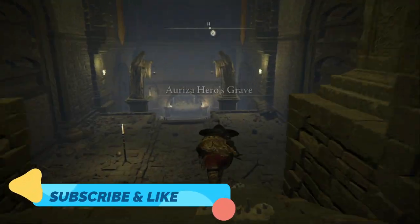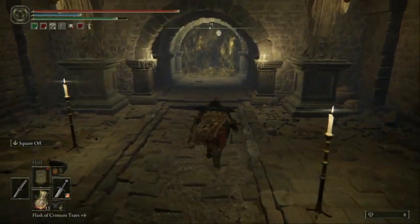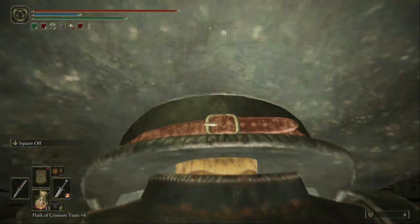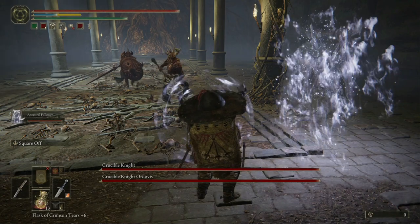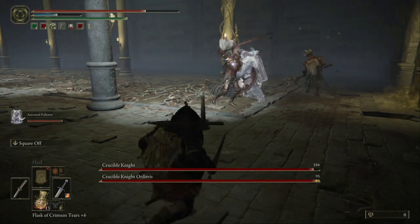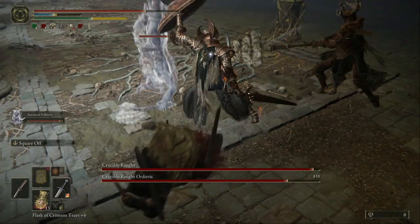Hey YouTubers, today we're killing two bosses at Azura's Hero Grave. These two bosses are very difficult — I've died many times here, so I will show how I killed them. It's the Crucible Knight and the Crucible Knight Fortis. Be sure to have a summon ready so your summon can distract one of them.